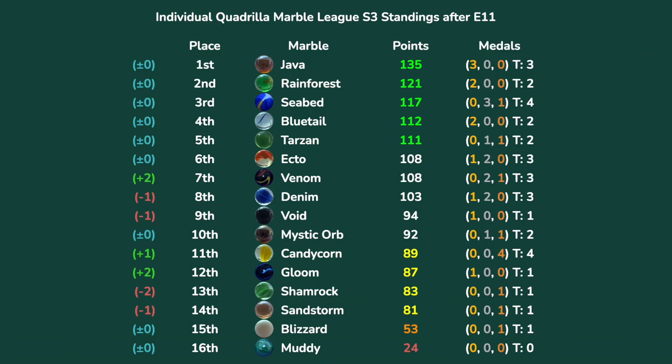Java is still well out in front in the championship standings but still hasn't clinched. Rainforest, Seabed, Bluetail, and Tarzan haven't switched positions but are all still in the hunt. Ecto, Venom, Denim, Void, and Mystic Orb can still make the podium — they can still get third place. Everyone from Candy Corn down cannot make the final podium. Blizzard is stuck in 15th, Muddy in dead last. Java has the driver's seat to win it all, but four marbles can still dethrone them. We'll find out who wins the individual quadrilla marble league in the marathon — stay tuned.